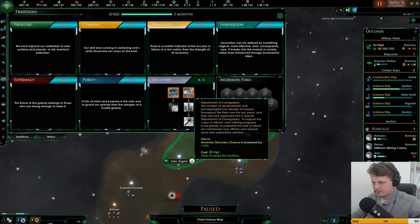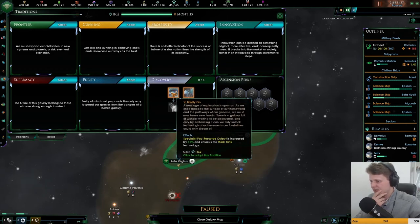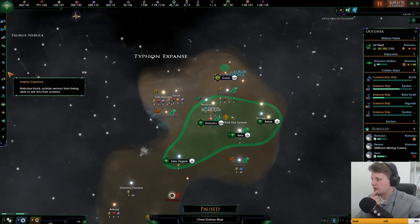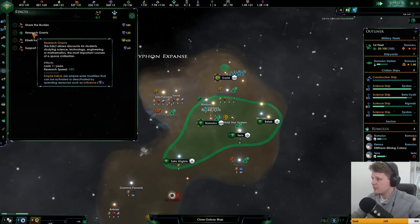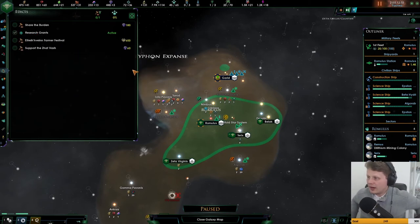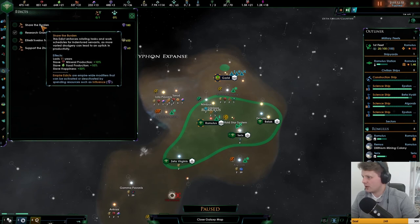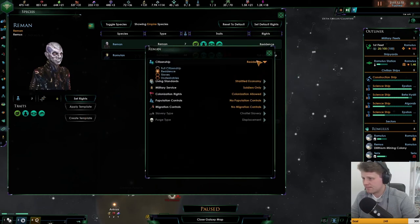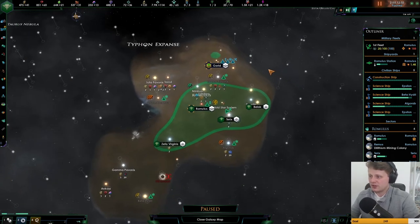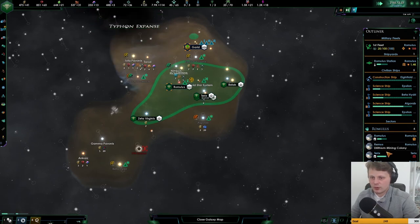So here we go — we go for anomaly discovery chance, and then I actually know the special output — the think tank technology is actually quite good to have. I don't think it's an edict — no, it isn't, which is fine. We got enough. So maybe, just maybe, research fleet is something that we want to activate, since we're good. We don't build as many systems right now. Sharing the burden — slave happiness. I don't have slaves, at least not yet. These guys are residents, so there's no need to do that. Great discoveries await us — I do agree, great discoveries await us.